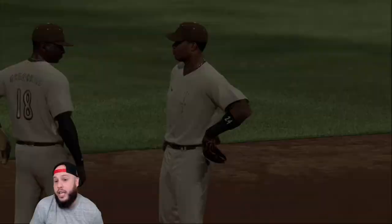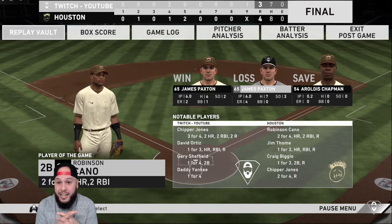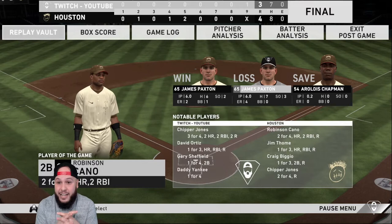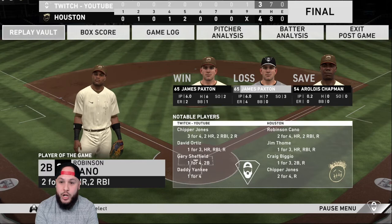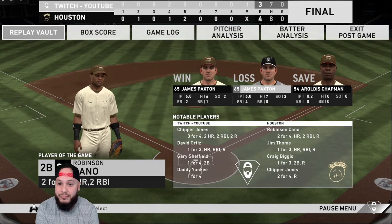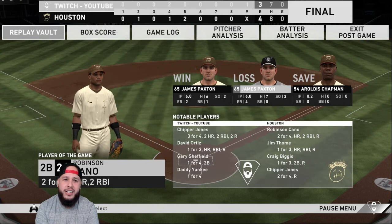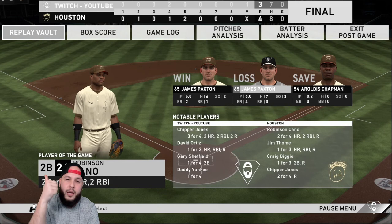Hell of a game — we lost 4-3. We put up a lot of good swings, but our opponent was dotting all game: Paxton, Hershiser, Chapman. GGs to him. Chipper Jones had two home runs. James Paxton was very easy to control — all the pitches you need, solid card, easy to read but tough to hit. My Paxton went six allowing four, his went six allowing two. Ramon got a base hit and made plays but didn't catch that line drive to right center. Ramon's in my heart though. Appreciate you guys watching — subscribe, hit that thumbs up, notifications on, and I'll check you out on the next one. This is Yeyo, I'm out.